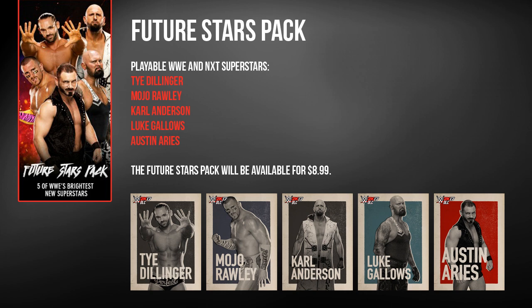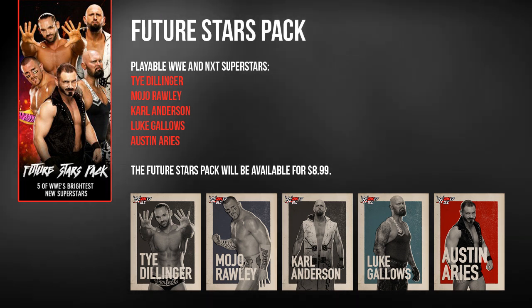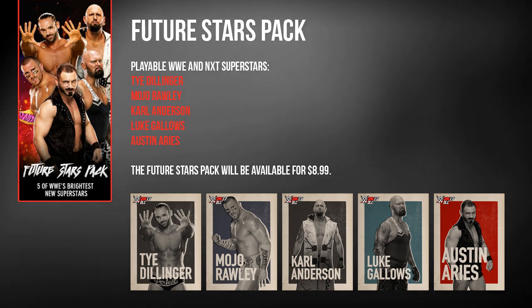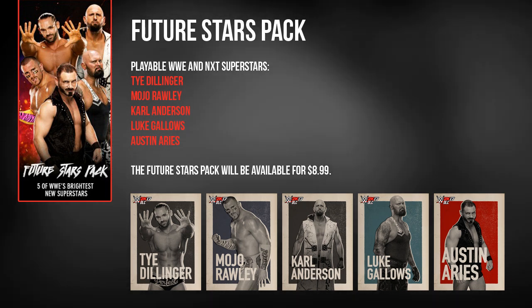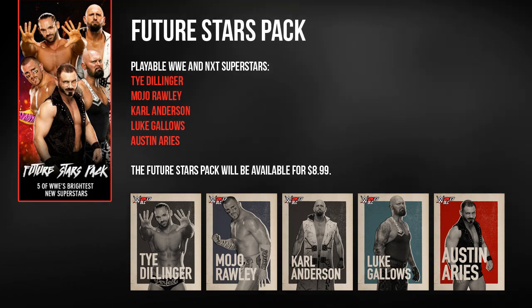Getting back to the DLC packs, let's take a look at the Future Stars Pack which includes the Perfect 10 Ty Dillinger, one half of The Hype Bros in Mojo Rawley, The Club's Karl Anderson and Luke Gallows, as well as NXT's Austin Aries. That's 4 brand new stars making their series debut alongside the return of Gallows, who was last seen back in Smackdown vs Raw 2011. If you're not picking up the Season Pass, this pack and all Superstar DLC packs can be bought individually for $8.99.